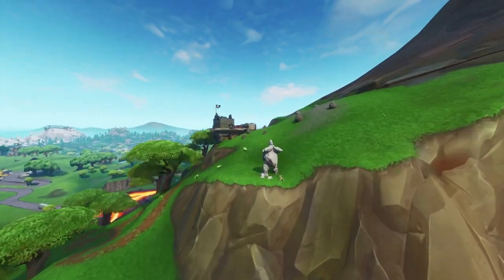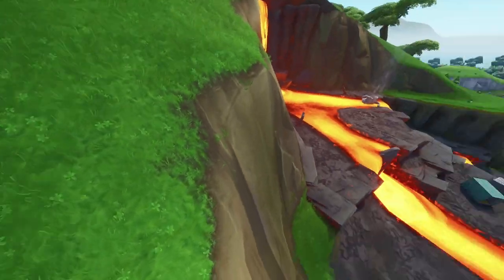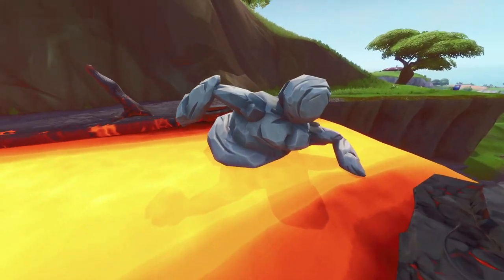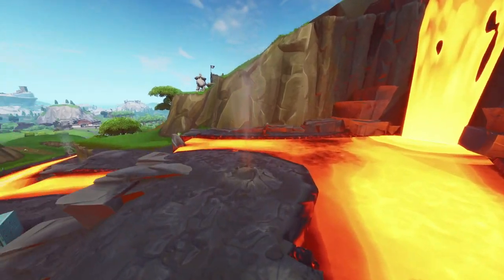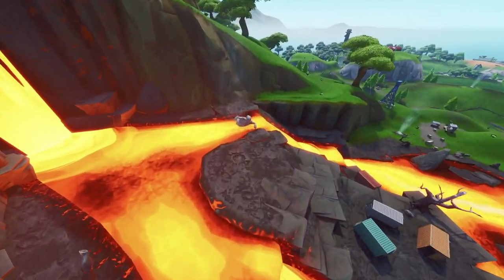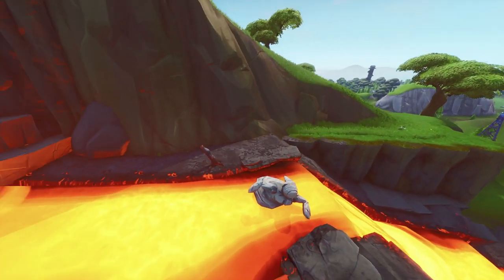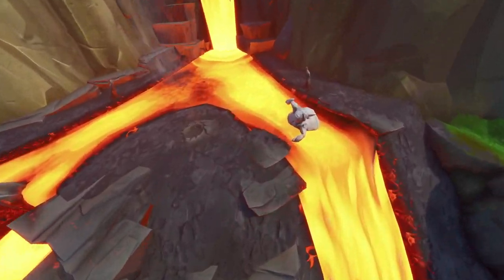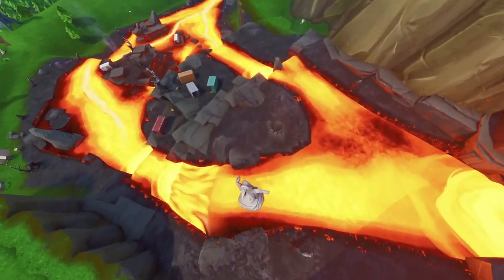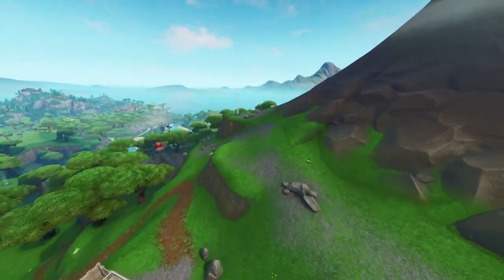The next map change is regarding the stone people — the love story we've always wanted. The stone man is very shocked, he's dropped his flower and he's not happy at all. It looks like the female stone woman has fallen into the lava. This is not good, but potentially she's going to be able to get out of the lava and stand back up. A lot of you guys said they weren't going to die, that they were just going to walk around to each other, but by the looks of it that's not the case. We'll have to see if she survives in the upcoming weeks.